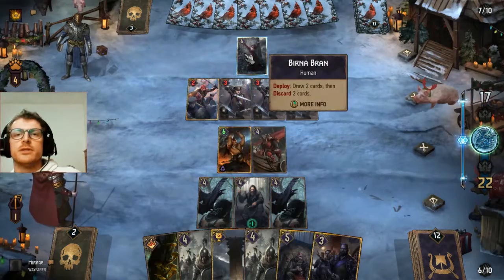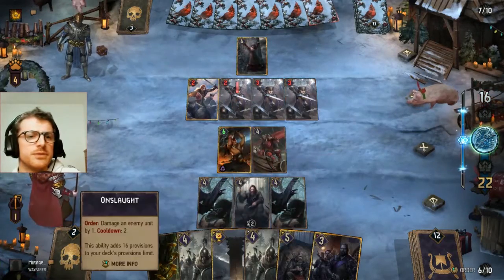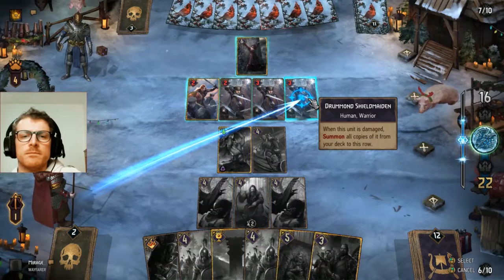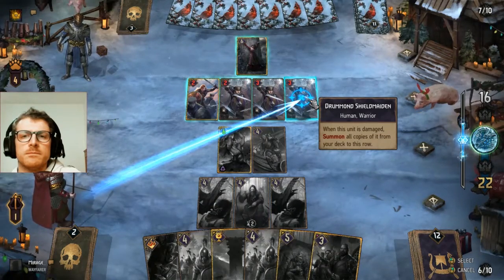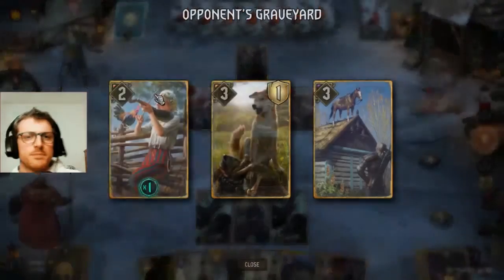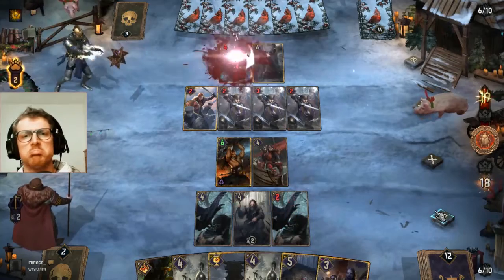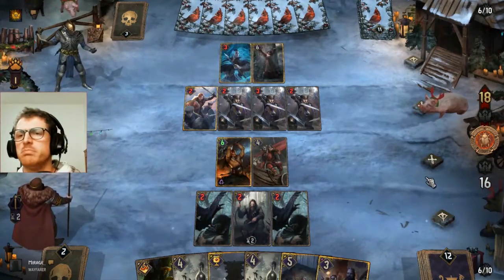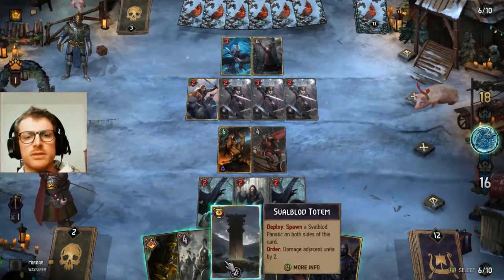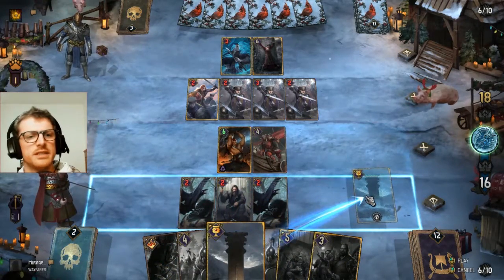We don't hit the Birna because maybe he is doing even fine. Hit them here — he lost a lot of tempo with that. The Blue Boy Lugus is some points, but it's not that big of a threat. Maybe Mardrum now — oh, I can also do like this. That's more than fine to me.